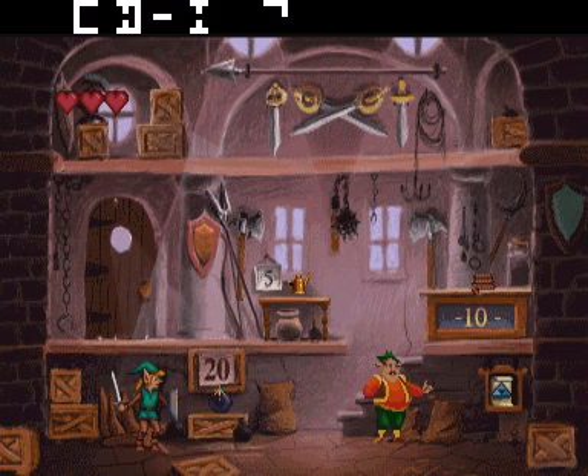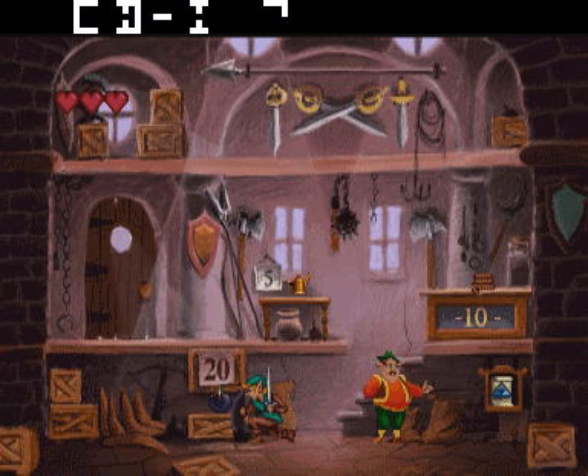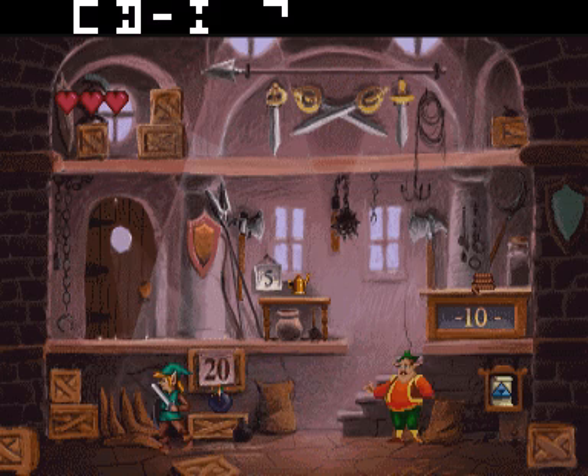Gelukkig heb ik mijn toverbuidel bij me. Daar kan ik van alles in doen. Om de buidel open te maken, moet je mij laten bukken en op actieknop 2 drukken. Vergeet niet dat ik alleen de buidel open kan doen als ik buk. Kies een stuk gereedschap uit en druk op een actieknop. Eenmaal terug in het spel gebruik je dit gereedschap door actieknop 2 in te drukken.